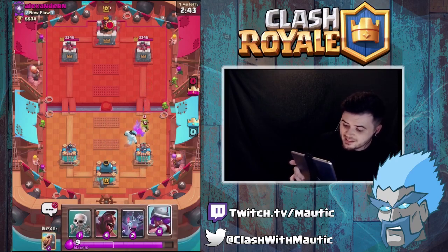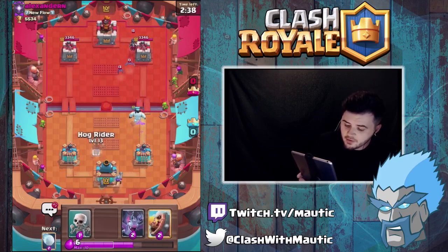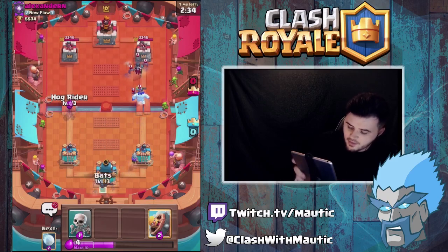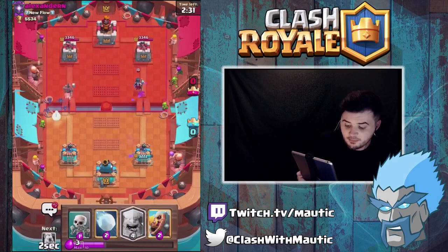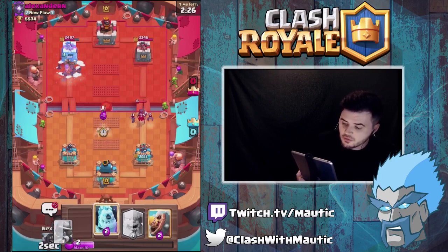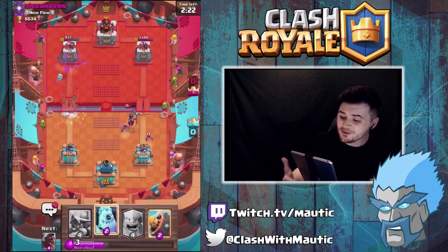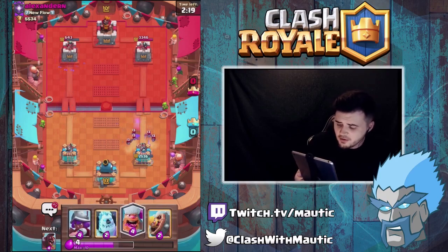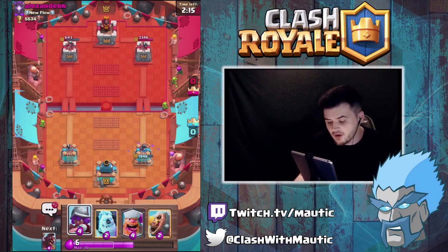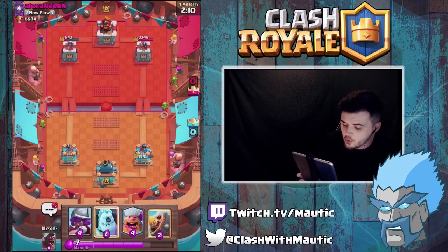We might actually go for Musketeer in the back over there and then go for a Hog push on the left hand side. He goes for Golem down so I'm gonna snowball this and lure it over with the Skeleton so we're probably gonna get quite a bit of damage here, especially with the Bats connecting to the tower as well. I think he's definitely some kind of Golem deck. The Bats have done quite a bit of damage on his side as well, but we got definitely a lot more damage than he does. We just need to keep this up.